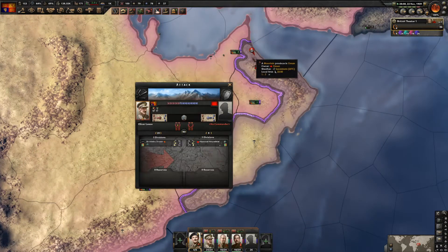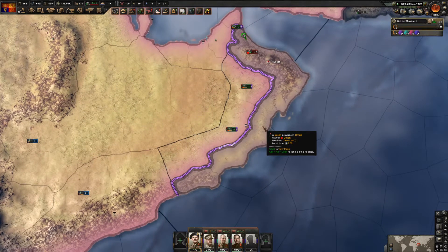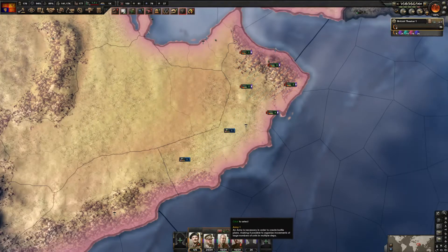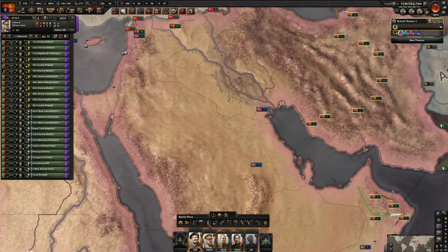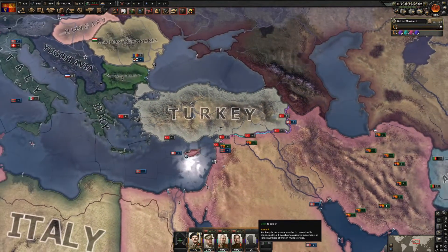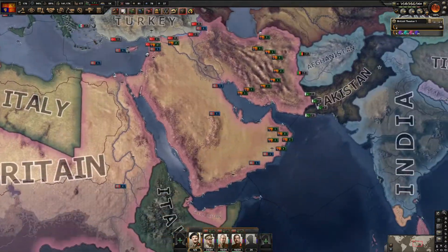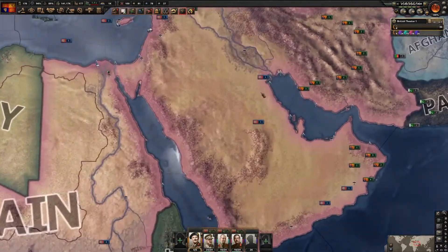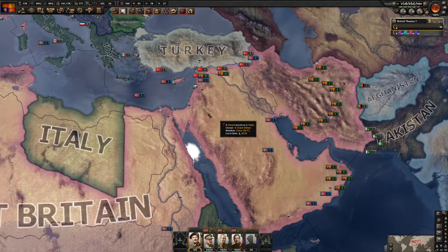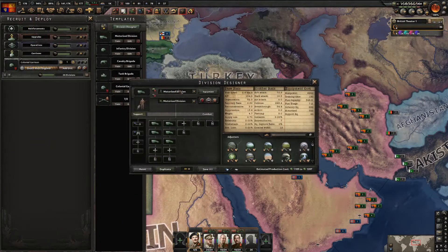We're getting a red bubble - that's hilarious. Once we take their capital we need to put all troops on the Turkish border. I now have 26 troops there. If you haven't realized by now, we control all of the Arabian Peninsula - all of it.